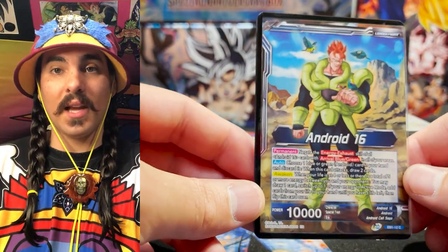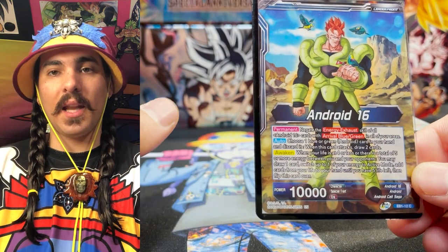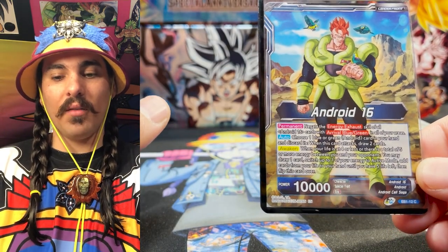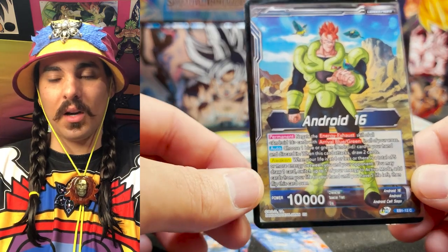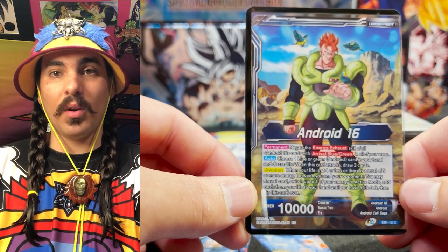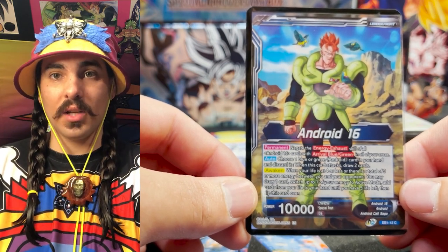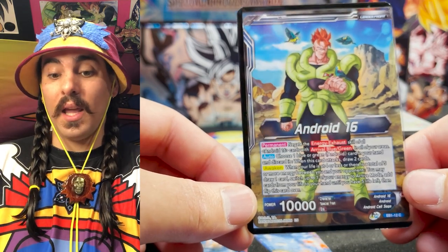First things first, we got to talk about this guy — Android 16. He has a permanent that ignores the energy exhaust of all Android 16 cards with Arrival Blue-Green. So if an Android 16 card has a skill that is Arrival Blue-Green, you can charge it in active mode on the turn that you charge it, ignoring energy exhaust. This is huge because this really gets in there.